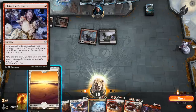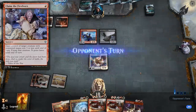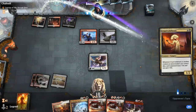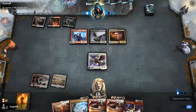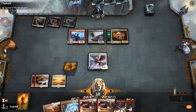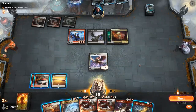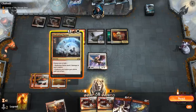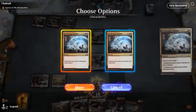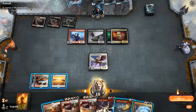If they have Claim the Firstborn to steal my Caprador and then sacrifice it, that would be bad. They play Cruel Celebrant with a Ghost Form to get it back. I'm still probably going to cast Deafening Clarion here — or I could Storm's Wrath first, then next turn Clarion to gain more life. That's a bit more mana-efficient too.